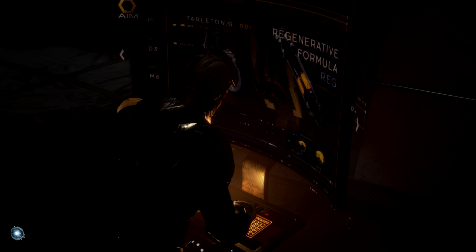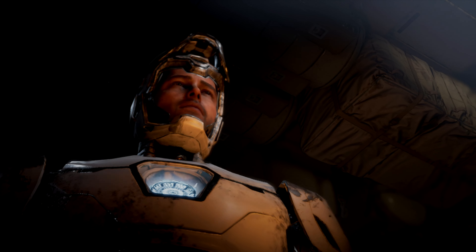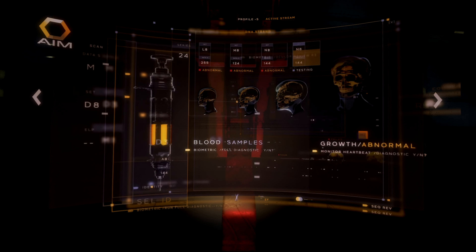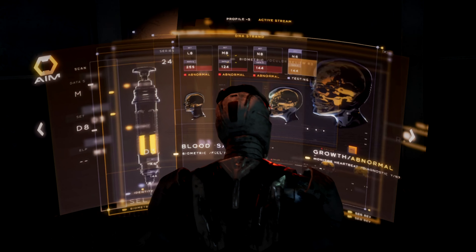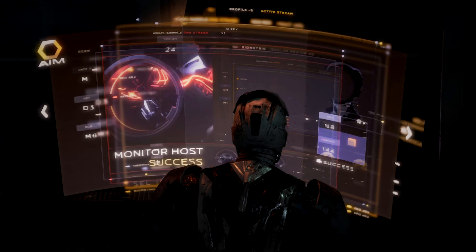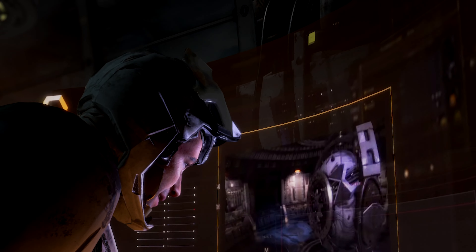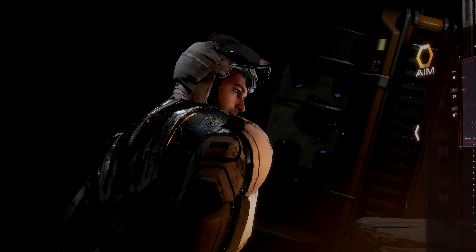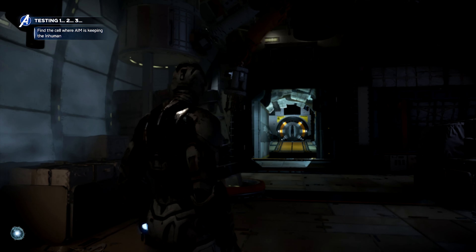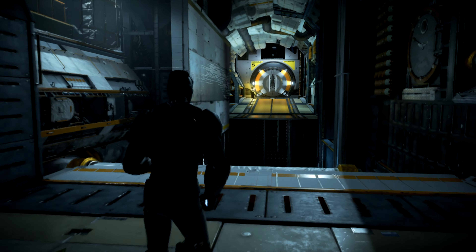Let's see what we got. Wait a minute — this doesn't make sense. Regenerative formula. That will explain Tarleton's giant head. That's its source — probably some unfortunate Inhuman. Okay, let's find that door. No sweat — rescue that Inhuman, no more regen formula, no more adaptoids. High fives all around.